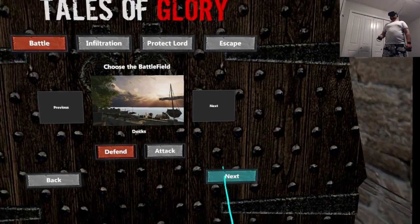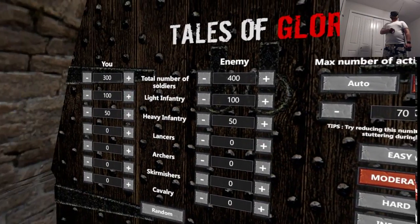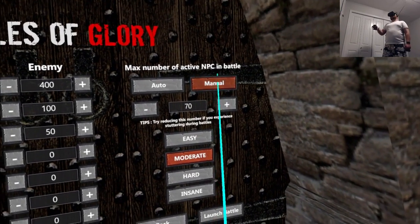So we're going to go to docks. We're going to go next — I'm going to set defend, attack, 300, 400. You have to be on manual. If you're on auto, it won't work.